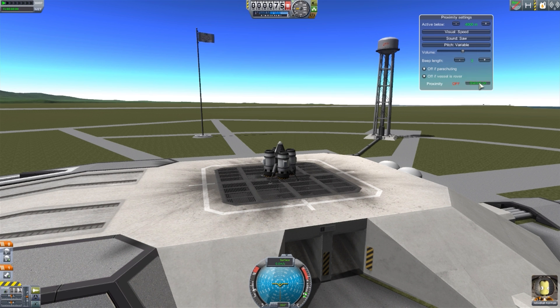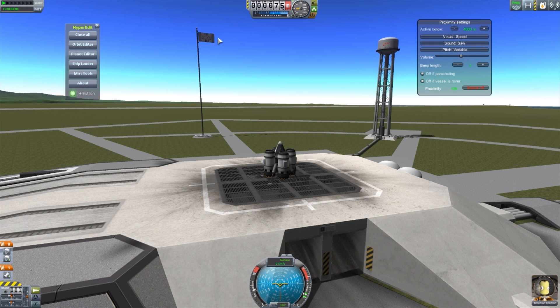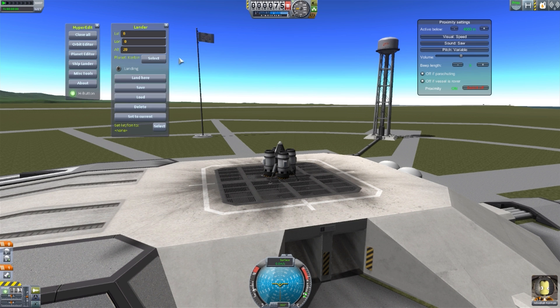Finally, you can just turn on or off the entire system. If we turn it off, we get a little strike through the button, which is a good indicator to tell you that you might want to check that. But let's turn this on and use hyper edit to get ourselves up above 4,000 meters so you can see that the beeping will indeed start once we go past it. Let's set it to 4,250 meters.